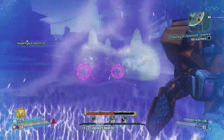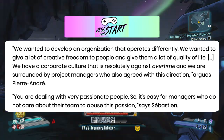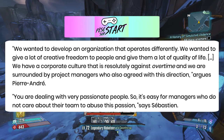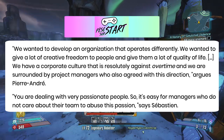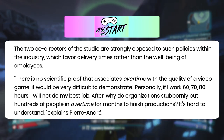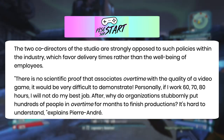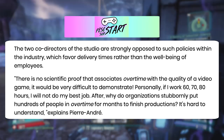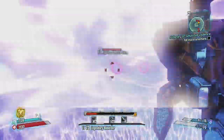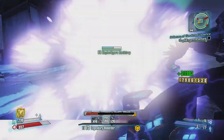The co-heads of Gearbox Quebec said, "We wanted to develop an organization that operates differently. We wanted to give a lot of creative freedom to people and give them a lot of quality of life. We have a corporate culture that is resolutely against overtime and we are surrounded by project managers who agree with this direction. You are dealing with very passionate people, so it's easy for managers who do not care about their team to abuse this passion. There is no scientific proof that associates overtime with the quality of a video game. Personally, if I work 60, 70, 80 hours, I will not do my best job." They closed saying it's the passion and not the obligation to produce that will help make Borderlands 3.